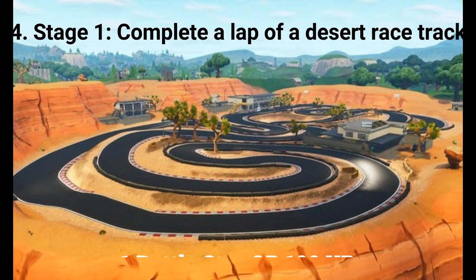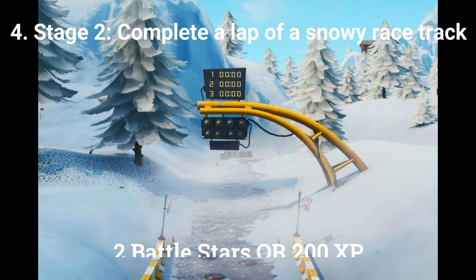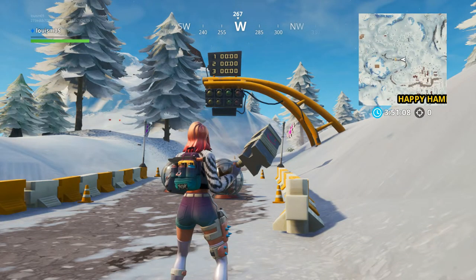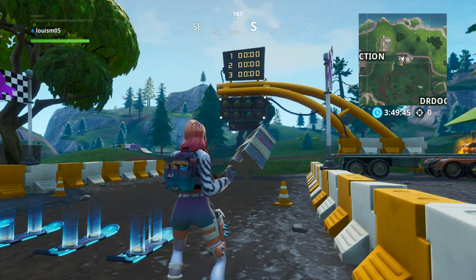The fourth challenge is a stage challenge. Stage 1 of 3 is complete a lap of a desert race track, worth 1 battle star or 100 XP. The location of the desert race track is above Paradise Palms. Stage 2 of 3 is complete a lap of a snowy race track, worth 2 battle stars. The location of the snowy race track is northwest of Happy Hamlet. The final stage is complete a lap of a grasslands race track, worth 2 battle stars. The location of the grasslands race track is in between Junk Junction and The Block.